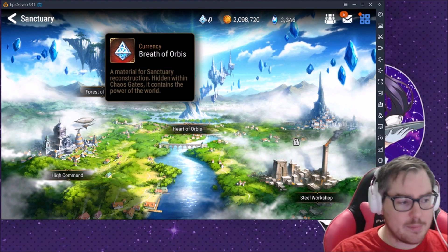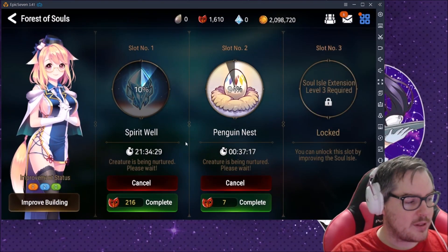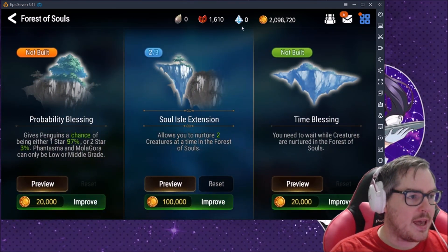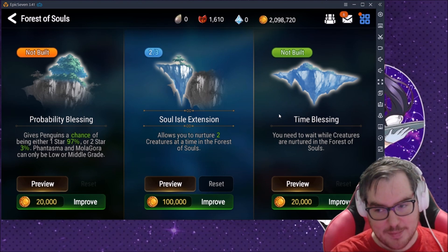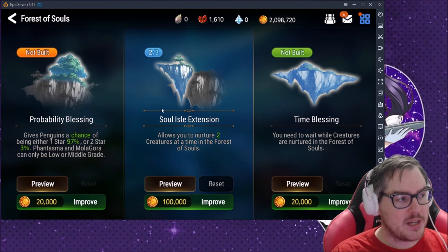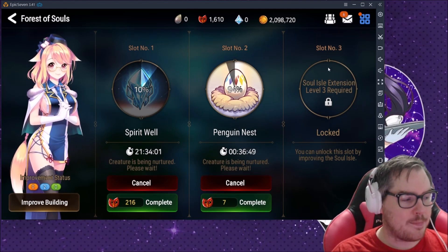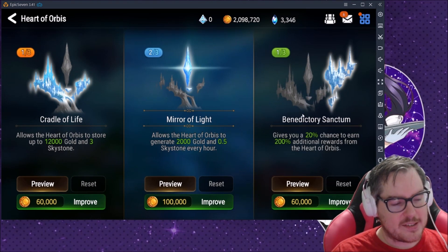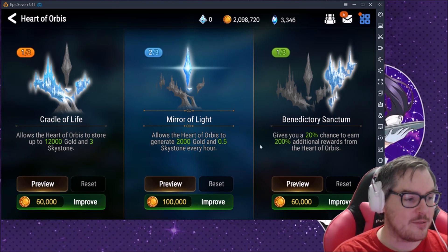When you click 'Improve Building' at the bottom left, you get a choice of which one to upgrade, and each upgrade takes one Breath of Orbus. I've heard that nurturing as many creatures as you can is the best approach — this adds extra slots. I'm going to get my third one extended. I also got this update — it's a 20% chance but it's happened like 19 times in a row for me, so it's paid off.